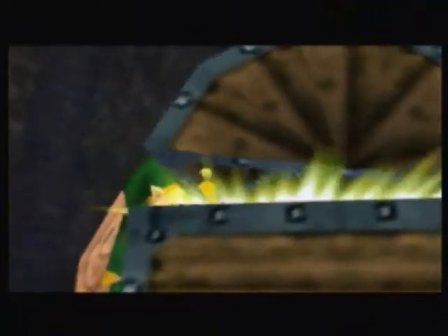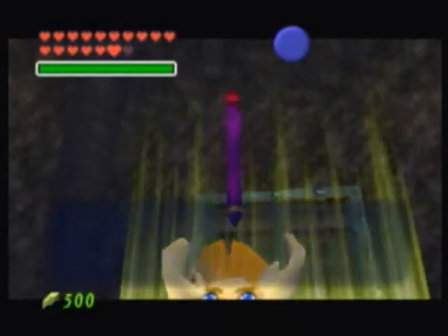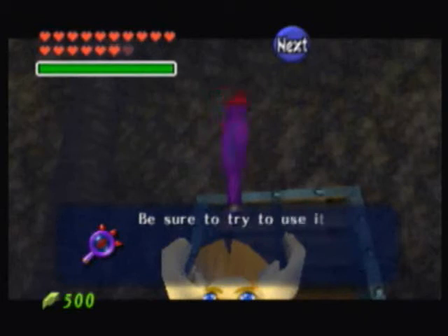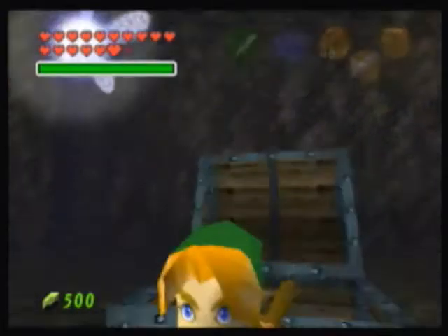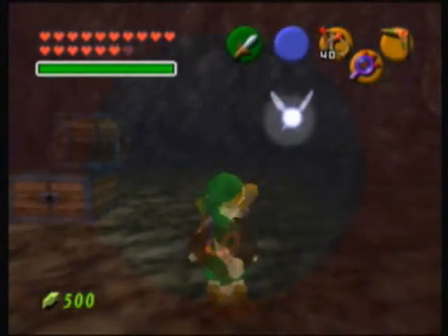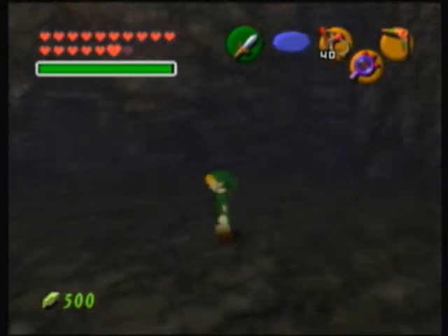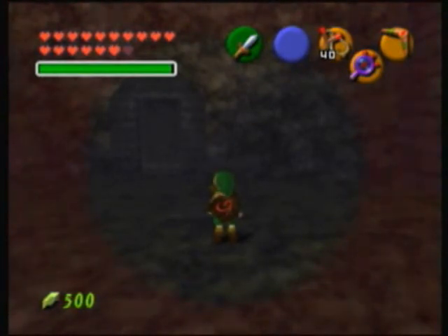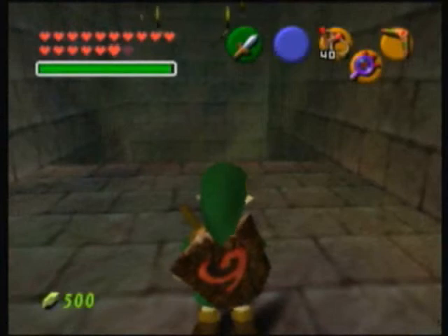You found the Lens of Truth! Look through it — mysterious things are hidden everywhere. Be sure to try to use it outside of the well. Seeing the truth will cost magic power, so press C again to stop using it. I think in the Master Quest version there's actually a hidden key in this room, but I don't think it's here. What I normally do to preserve magic power is to just keep turning the Lens of Truth on and off. That way you will see invisible walls but preserve as much magic as possible. So that can be really useful.